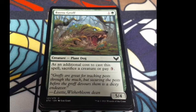Bayou Groff — plant dog! One colorless and one green, a 4/5. As an additional cost to cast this spell, sacrifice a creature or pay three. So you can sacrifice a cheap creature you were going to sack anyway and use that to pay the cost. Flavor: 'Groffs are great for tracking pests through the muck, but securing the pests before the groff devours them is a dicey endeavor.' Then there's Lisette, Witherbloom Dean.